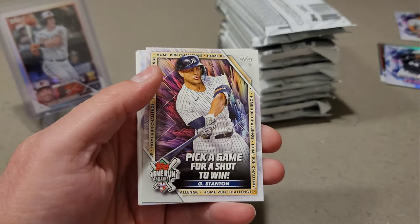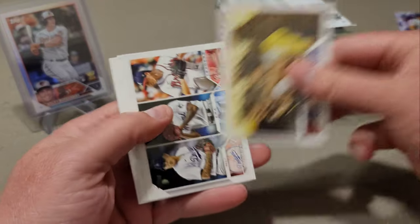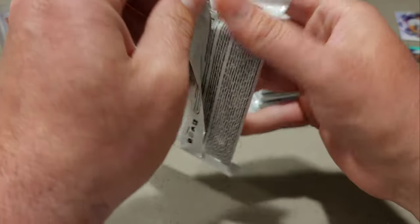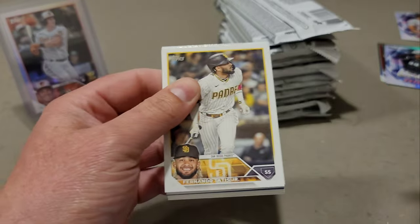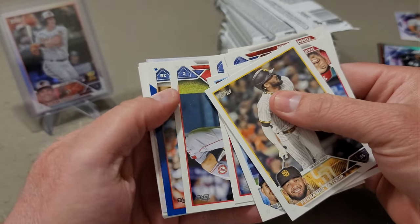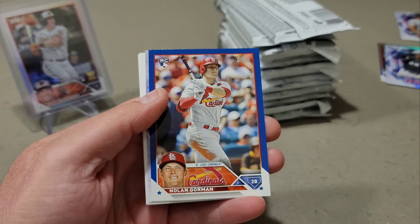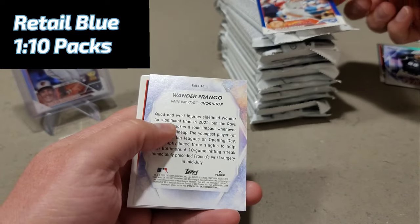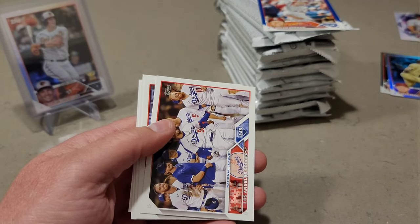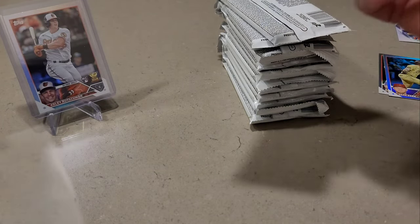Another home run challenge — Giancarlo Stanton — that's our third one through half the box, plus a Rafael Devers. You can only get one home run challenge card in a jumbo and one in a hobby, so we've already gotten three in this retail box. And then we have a retail blue — Nolan Gorman as a second baseman — nice! There's also a Wander Franco. That Nolan Gorman retail blue is looking pretty decent.